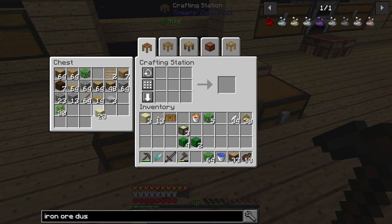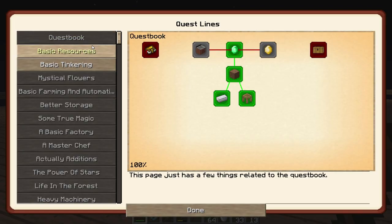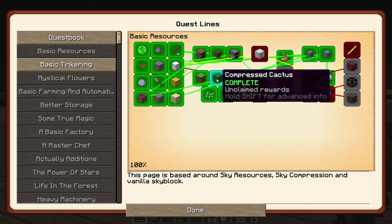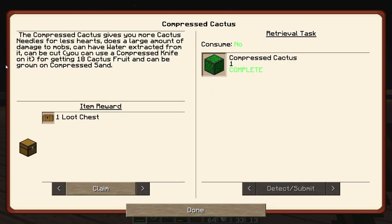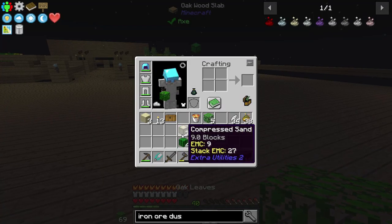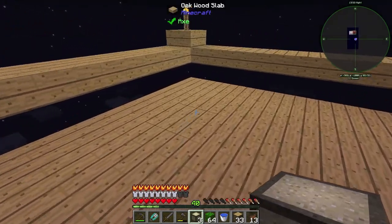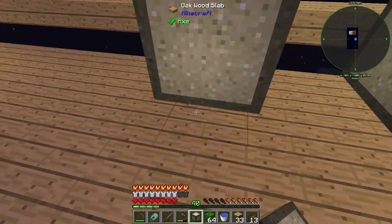This stuff can be used — water can be extracted from it if you really needed water. You can also use it to make the cactus fruit, which you can then turn into dirt, so it's an option to make dirt, and it's also food. It has its uses and they want us to have them, so I'm guessing we're going to need them at some point. We can grow this on compressed sand.